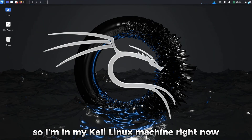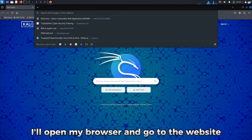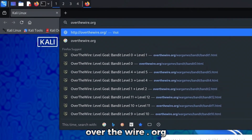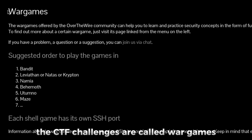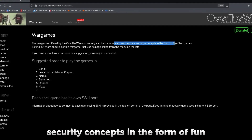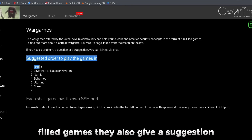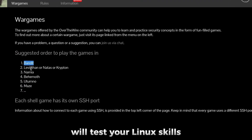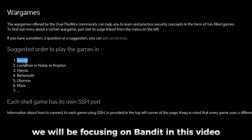I'm in my Kali Linux machine right now. I'll open my browser and go to the website OverTheWire.org. This is the official OverTheWire website. The CTF challenges are called War Games, and they help you learn and practice security concepts in the form of fun-filled games. They also give a suggestion on which order you should play the games. The first is Bandit, which will test your Linux skills. We will be focusing on Bandit in this video.